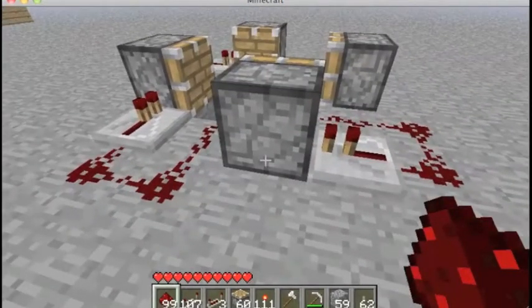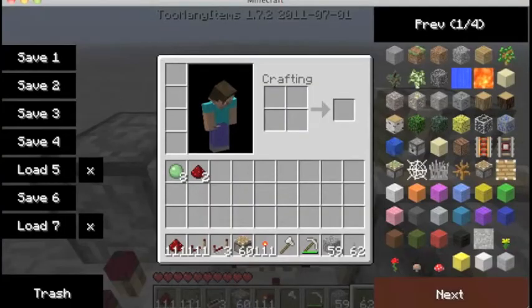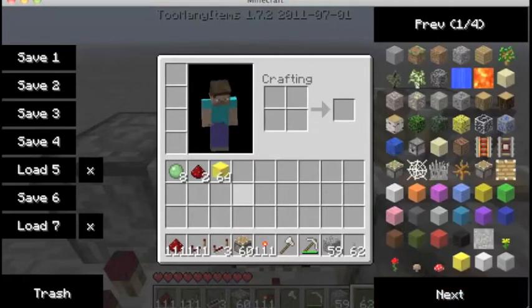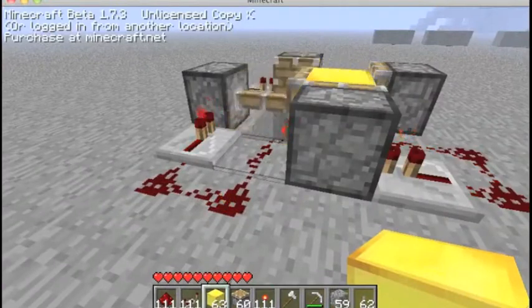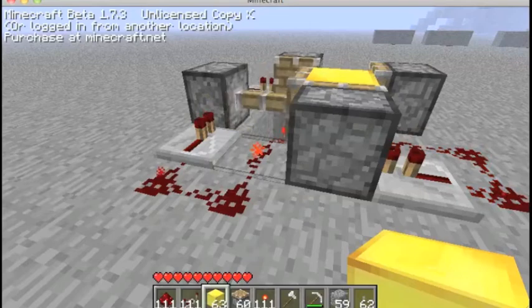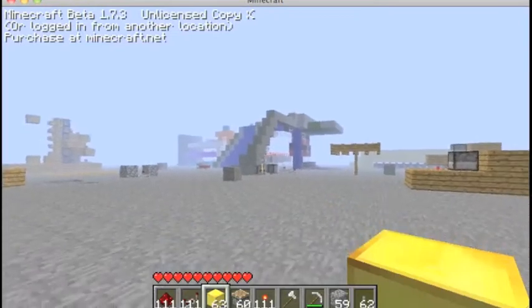Like that. And all you need now is a block to put in it. I'm going to put gold because I like gold. And it will do this. Now you'll have four simultaneous pulses to make all the pistons go boom, boom, boom, boom.